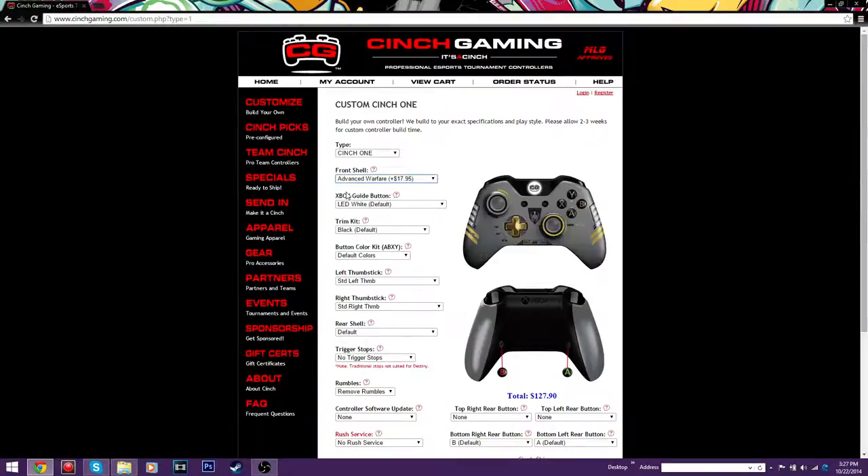Since Advanced Warfare is almost out, we're going to celebrate by using this as an example. Here's the deal: you have one thumb — your right thumb — and your right thumb goes on the right analog stick. Why are Cinch controllers important? Because they have buttons under the controllers. You only have one thumb to control your analog stick, the A button, the B button, the Y button, the X button. Instead of jumping all the time by having your thumb leave the analog stick and go to the A button, you can simply click the A button on the back of your controller with your middle finger — your middle finger that's just sitting there doing nothing.